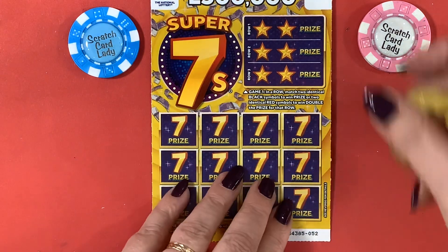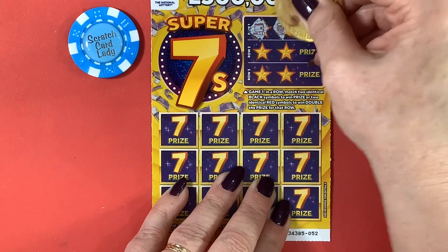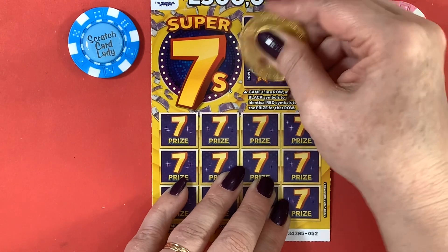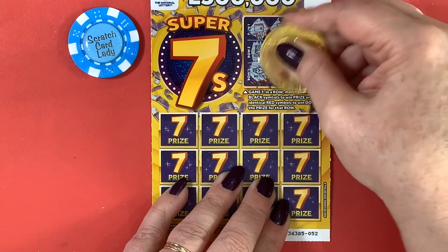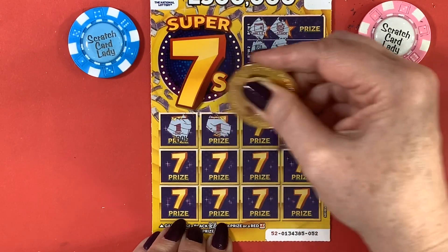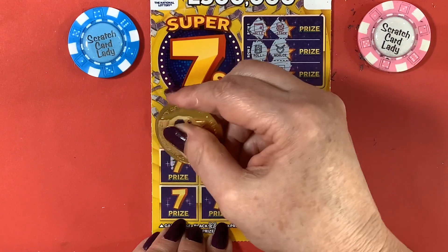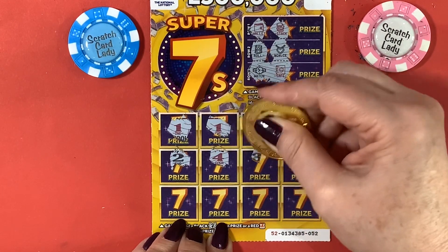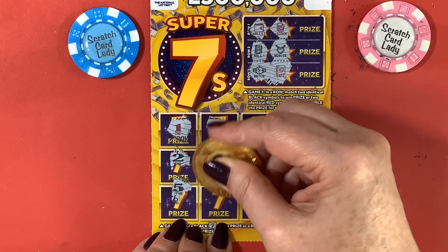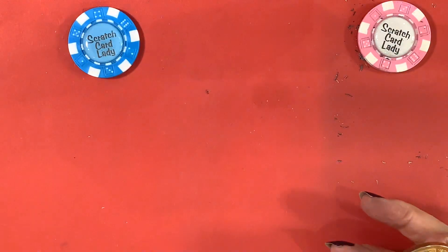Alright, let's have a go. So here we want to match two identical symbols. We've got a red wallet — we want a red wallet. We've got a red stack, a black roll, a black necklace, a black watch, and a red safe. In the sevens section: lots of reds — one, one, two, three. Black two, red four, black three, black five, black five again, black six, red four, red six — no seven there.